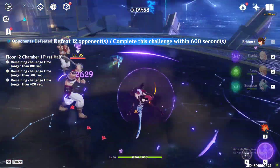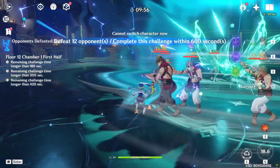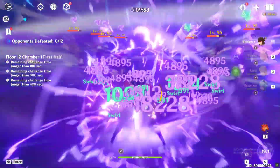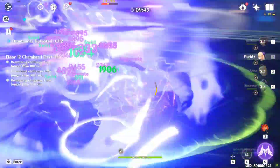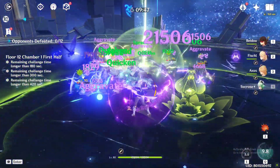For 12-1 first half, as soon as I start the challenge I go to the left side of the arena and as you can see they are all coming together. You can use an Anemo unit to further group them. Try to use AOE DPS there as there are a lot of enemies.